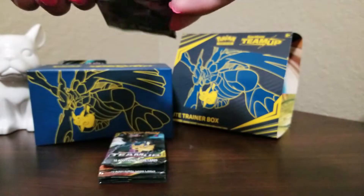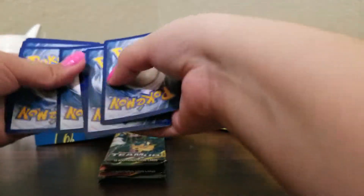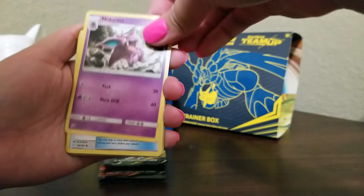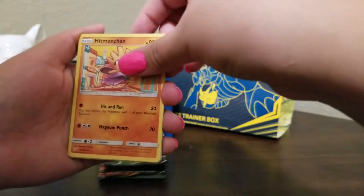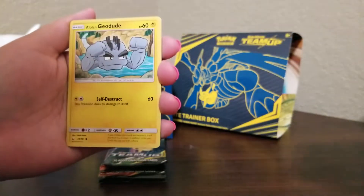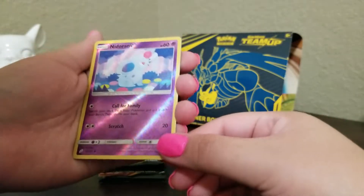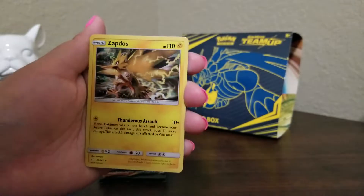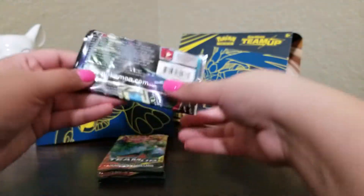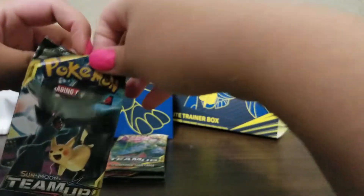Pack contents: Staryu, Poochyena, Alolan Marowak, and a holographic female — and the rare is a Zapdos holo! Look at the lightning bolt and everything. That Zapdos is also very good competitively. I went to another pre-release and got that one with the stamp on it. We are recording this late at night, guys, so bear with us as we try and get through these eight packs.